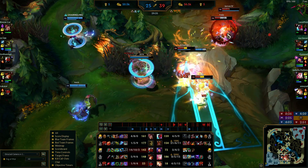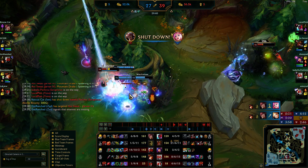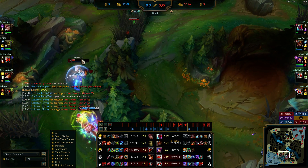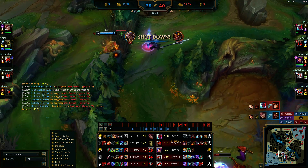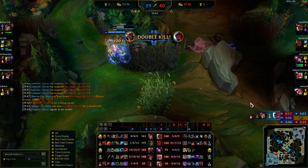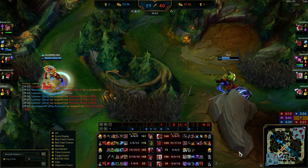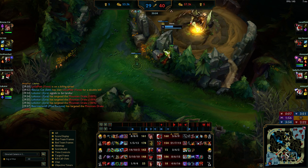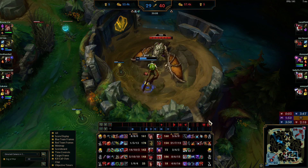I see MF — Lux has her rooted so I bypass the entire team. I EQ out, dealing damage. I should have gotten out honestly. We all die, so we're probably going to lose soul. I don't think Ivern can solo it though. But they're afraid of me — they take it so slowly.